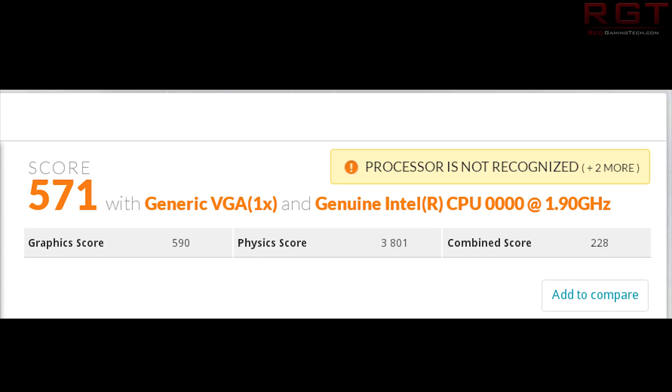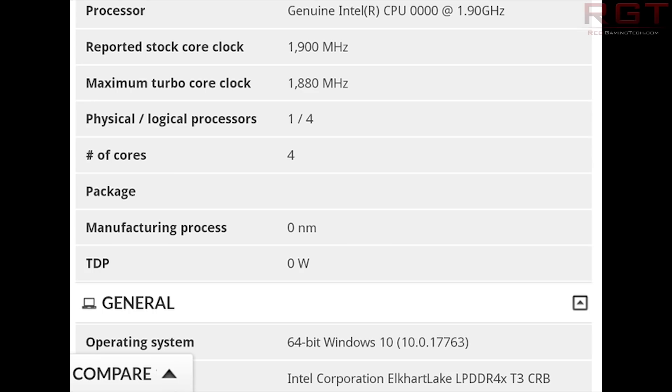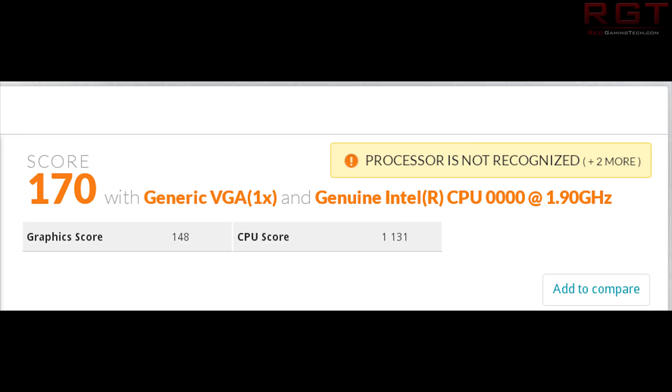We're going to move on now to another set of benchmarks for Intel, this time for Elkhart Lake. This is Apisak again — he's a very busy fellow over the last few days — and you can find this tweet linked in the description as well. This is once again a Firestrike benchmark, and we can also see some specifications for Elkhart Lake: four cores, four threads coming in at 1.9 GHz, with a Firestrike score of 571 and a Time Spy score of 170.